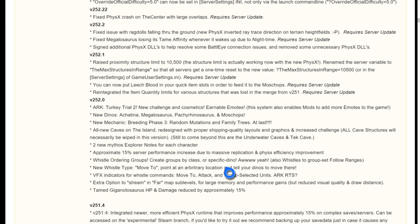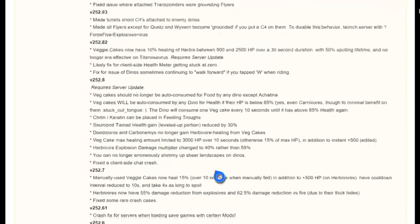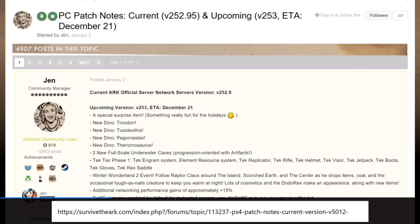You also get Phase 3 breeding mechanics, random mutations, and family trees. All new caves for the island are redesigned with proper shipping quality layout — basically the caves on the island now look absolutely amazing. You're also getting the Giganotosaurus nerf again, though most of the PC-specific stuff won't apply. You do get all the new whistle mechanics as well, which is awesome.